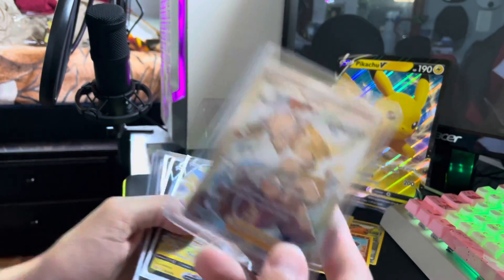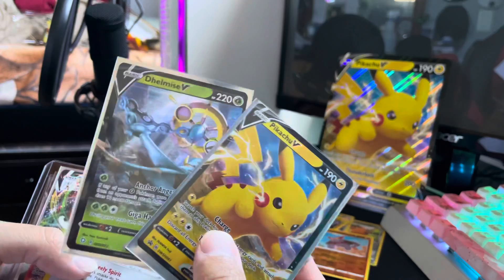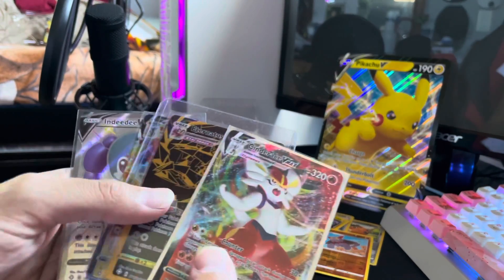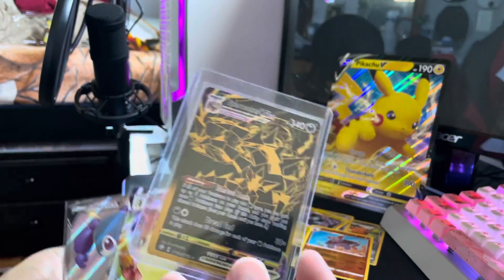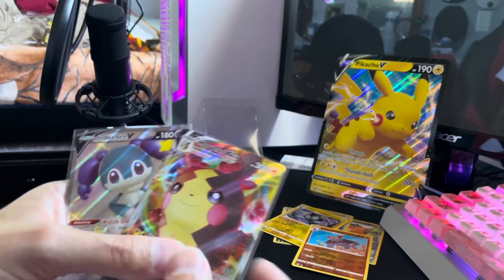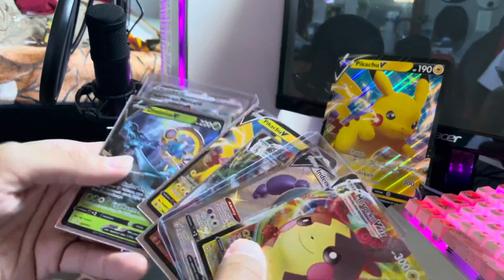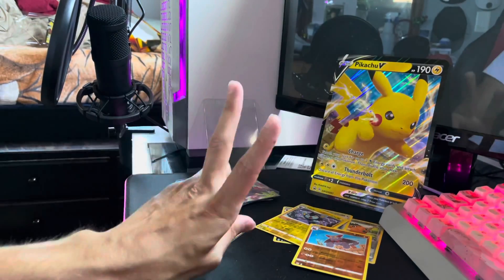Recapping everything: full art Mustard — very cool — our Pikachu, Shiny Galarian Perserker, our other full arts, and our Gold Eternatus VMAX. Well, I hope y'all liked the video. If you do, subscribe, stick around, stay updated, stay awesome, and I'll catch you in the next opening.